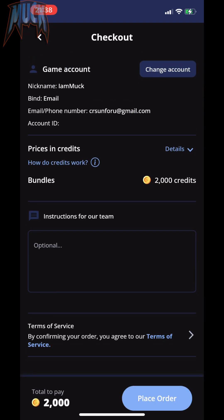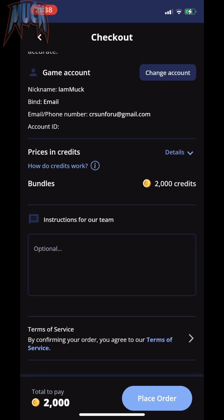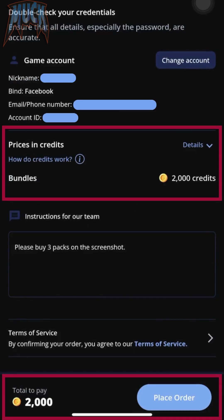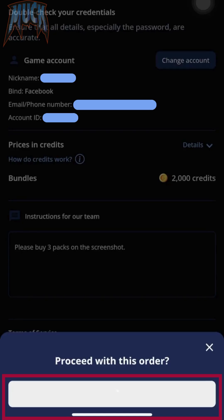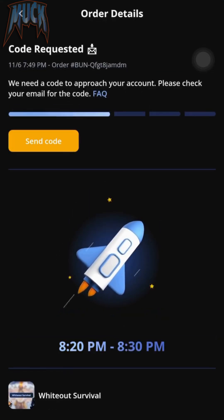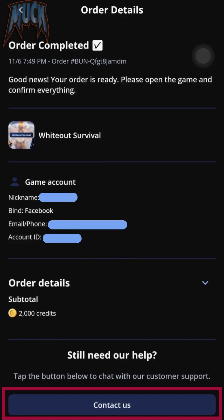Confirm and the Paxify team will take your order. You will need to log out from the game while the team manages your purchase. An access code might be required to be sent to the team. Then you will receive a confirmation for you to enter the game and check that everything is perfect with your order.